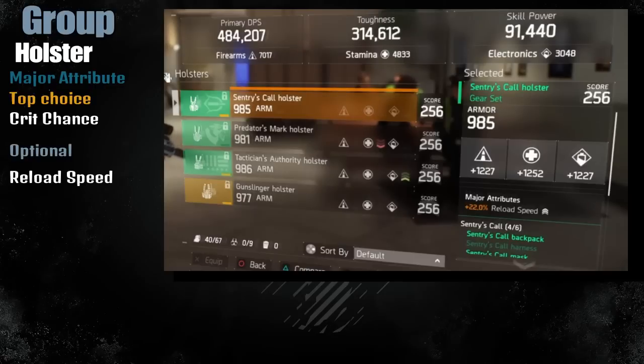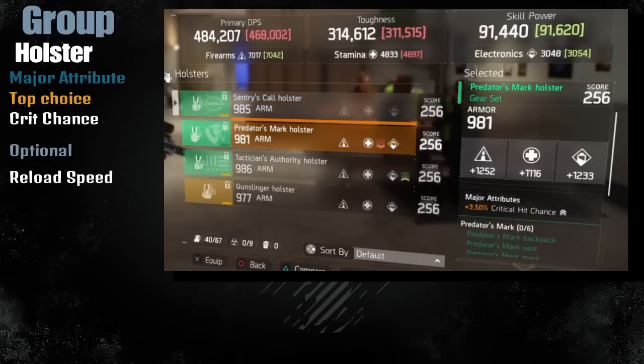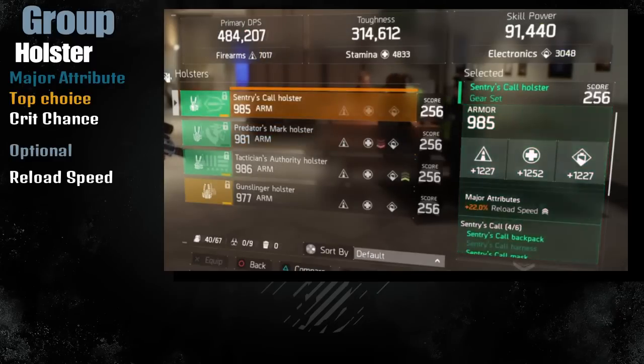For the holster I'm using Reload Speed because I cannot get Critical Chance on this one - it's a 1.5 item and I haven't found a 1.6 holster yet. For now I'll stick with Reload Speed until I find a 1.6 Sentry holster with Critical Chance.